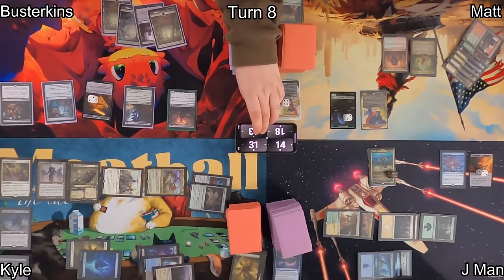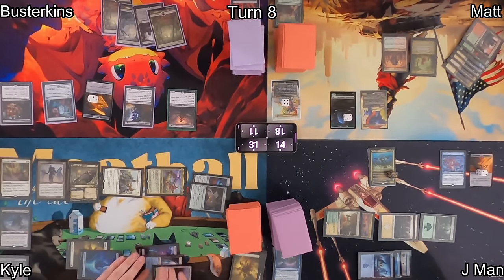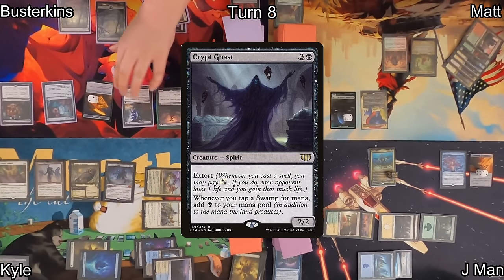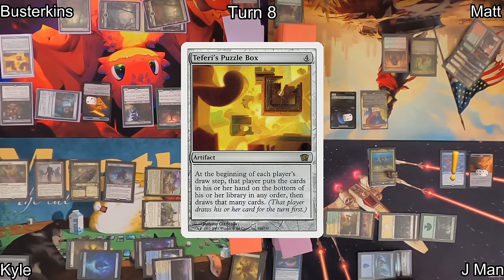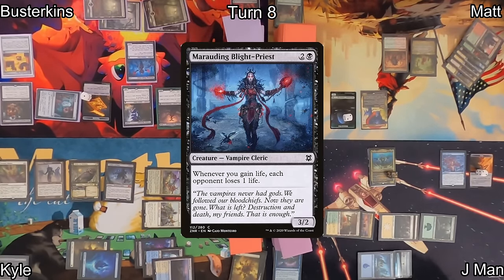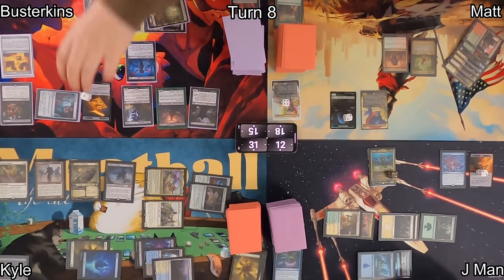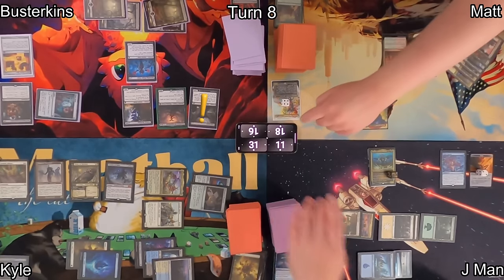Kyle passes over to Busterkins. He draws and actually starts gaining some life thanks to his commander. He uses Black Market Connections to gain a Treasure Token and draw a card. He then casts Crypt Ghast, making his Swamps even better, and follows that up by casting Teferi's Puzzle Box — this triggers J-Man's Mystic Remora and he chooses to keep drawing to try to find something. Then Busterkins plays Marauding Blight Priest, who'll start slinging damage whenever he gains life. He extorts it on the way in, paying 1 so his opponents lose a life and he gains that much life.